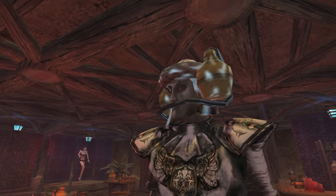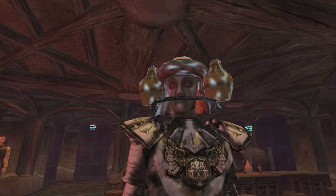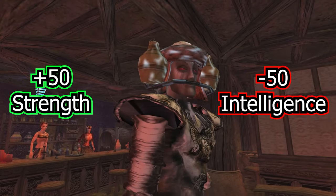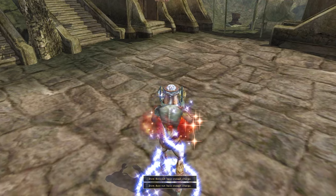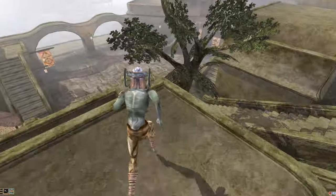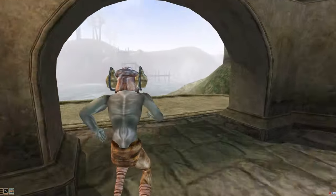Now, as one would expect, equipping and using the Sujama Helmet will apply the typical Sujama buff, fortifying your strength by 50 points and decreasing your intelligence by 50 points. Now, the only downside to using the helmet instead of the more traditional Sujama chugging approach is that despite activating the helmet multiple times, it will only apply this strength buff once.